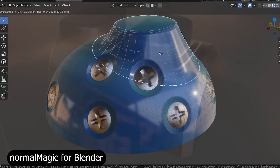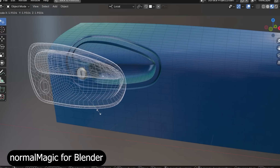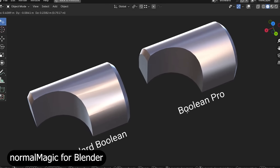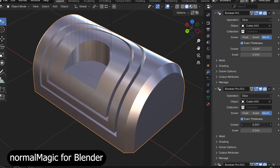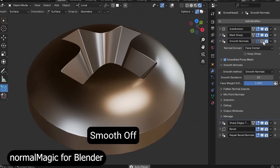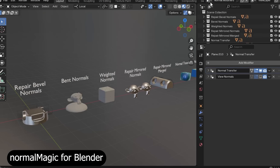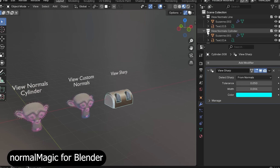Next up, Normal Magic — the best hard surface tool I've seen in a while. It's the easiest way to add detail to your models without the hassle. Model small parts separately, then use Normal Magic to project them onto any mesh. This makes it simple to duplicate details across multiple objects without redoing the same modeling work, speeding up your workflow while keeping detail quality high.